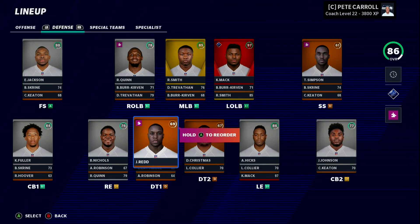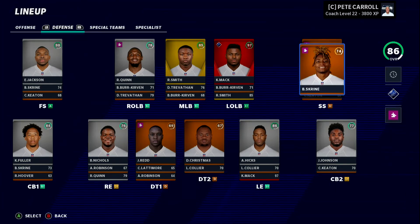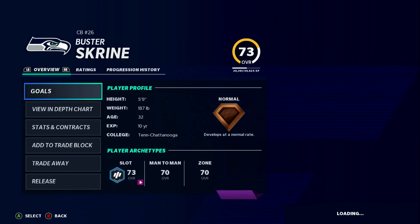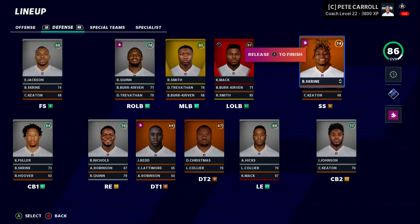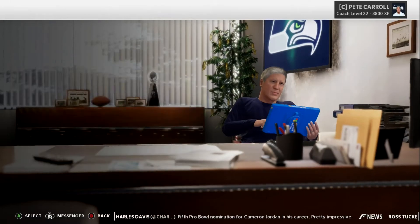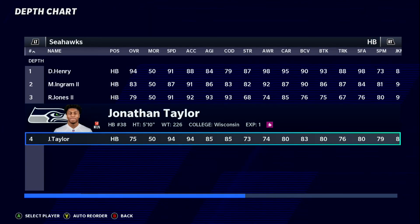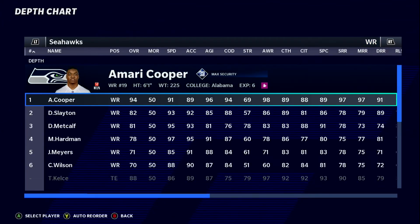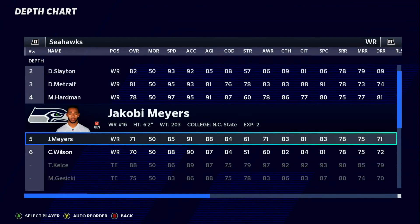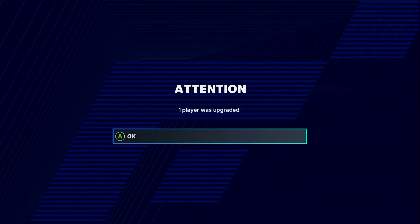DeShawn Gibson left and we got Simpson now at strong safety, so I'll put Buster Skrine at strong safety to start. Fixing the depth chart to make sure it's right — Russell's in there, Mark Ingram, Jonathan Taylor. Adrian Peterson appears to have retired, which is fine. Darius Slayton is now receiver two. Cooper Kupp is gone. We'll upgrade these players for the sake of the simulation.